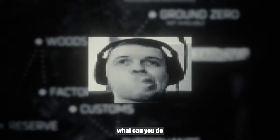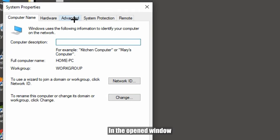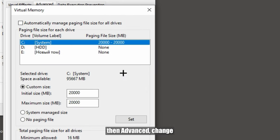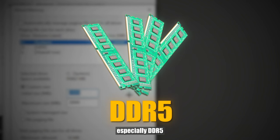Using a search engine, find sysdm.cpl. In the opened window, go to the advanced tab. In the performance window, click on settings, then advanced, then change. Uncheck the automatic option, select the disk and specify the swap file size you need. If you have 32GB of RAM, especially DDR5, choose the system managed size.